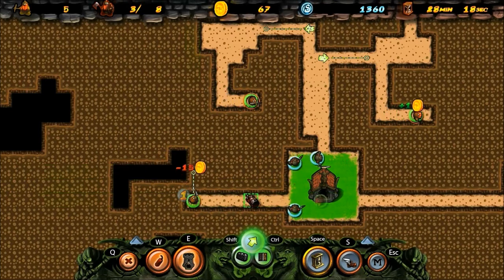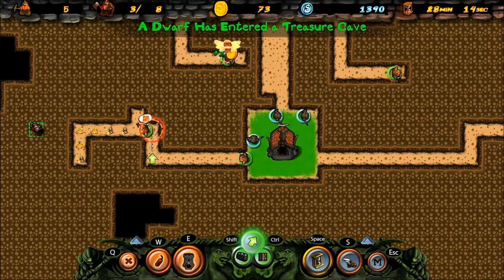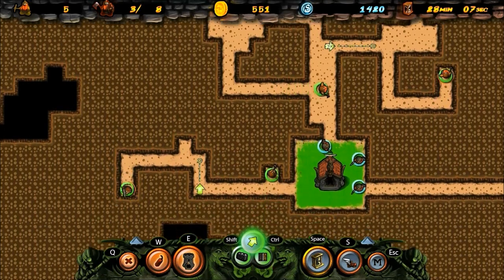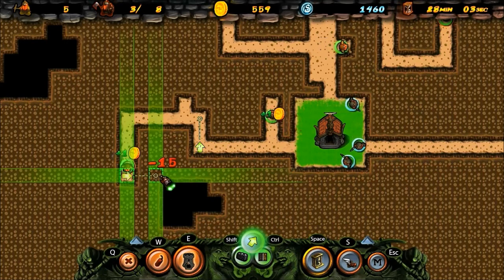Treasure Cave right there! This is my gold up at the top middle - the top center of the screen. The game length remaining is at the top right. There's a lot of caves near my main place.